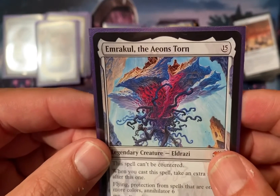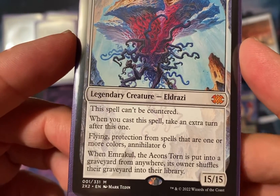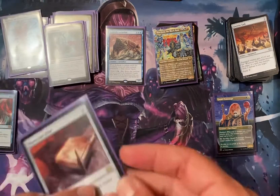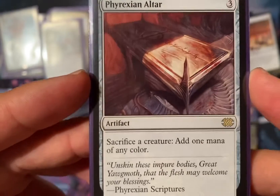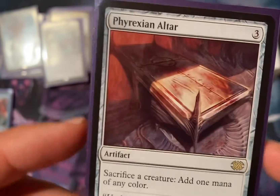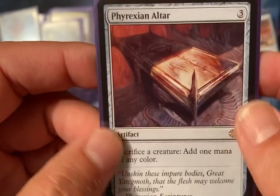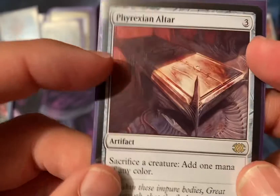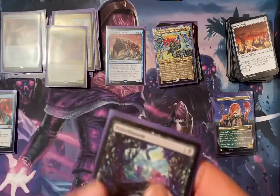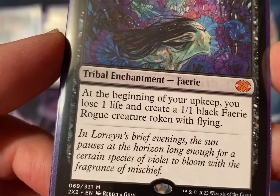The Emrakul, the Aeons Torn Eldrazi card is a pretty cool mythic pull — I think it's about a 15 to 20 dollar card. I also got a Varchild's War-Riders — actually, a Vorinclex Altar artifact rare card, which I think might be my most valuable pull, going for maybe 30 to 60 bucks. Prices are pretty steady at the moment, not really going up too much.